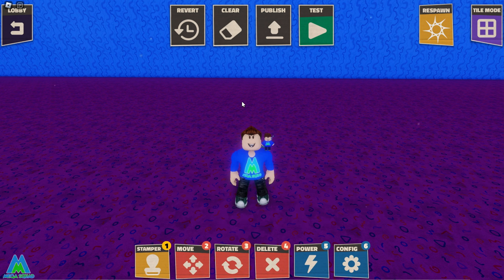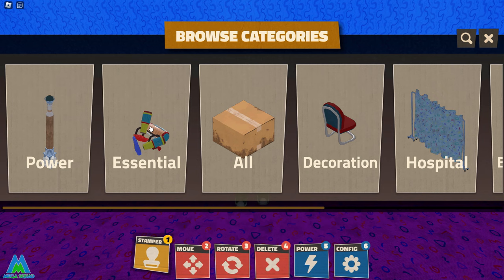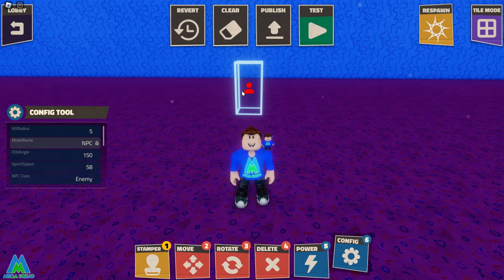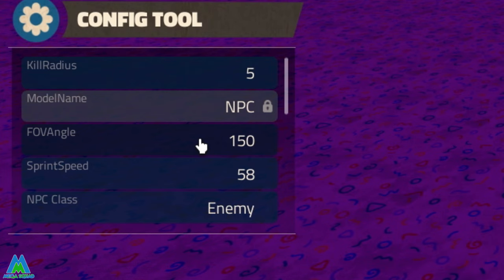Next up is how to add Huggy Wuggy to your game and customize him. To add Huggy Wuggy or another NPC, click on Stamper, go to Essentials, and select NPC. Position it on the map wherever you want Huggy Wuggy to spawn. To change its settings, click on Config. You've got kill radius — how close the player needs to be to get killed — and FOV angle, which is the angle Huggy Wuggy can see. If you leave it at 150 and the player stands behind him, he shouldn't be able to see you.